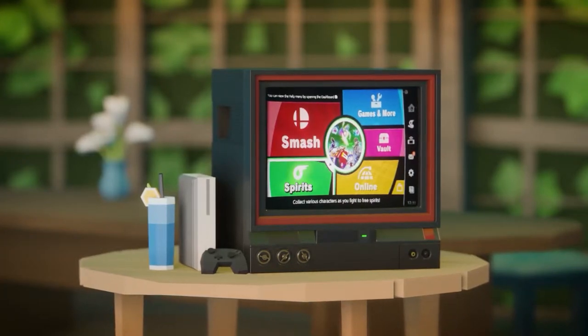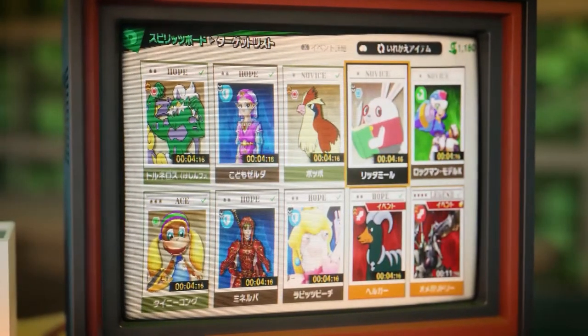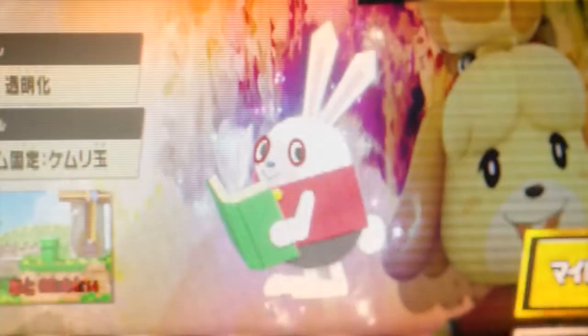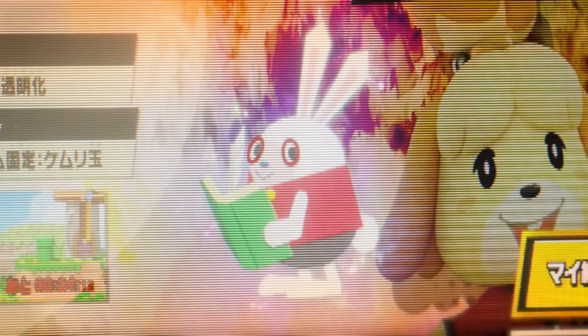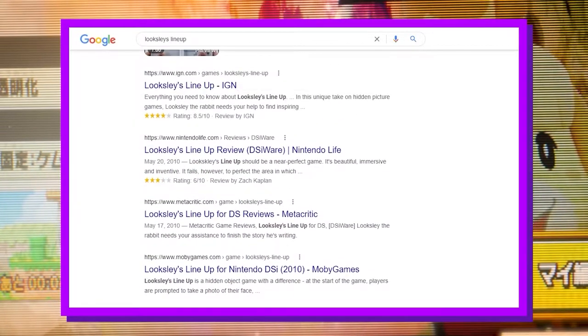If you were to open up Super Smash Bros. Ultimate right now, there's a chance you might have a certain spirit on your spirit board. This is Looksley. He's from a DSiWare game called Looksley's Lineup. Try googling that. The results are sparse.